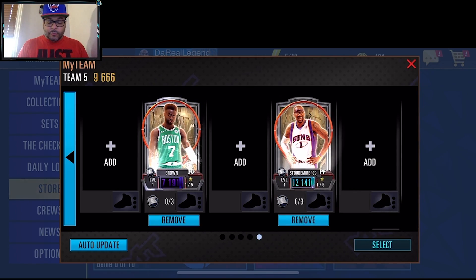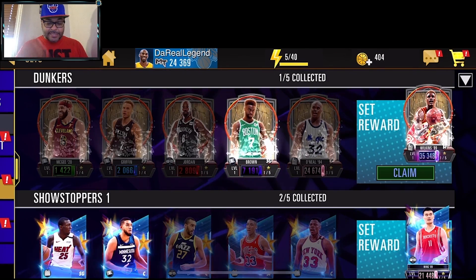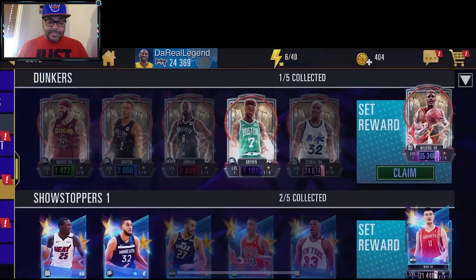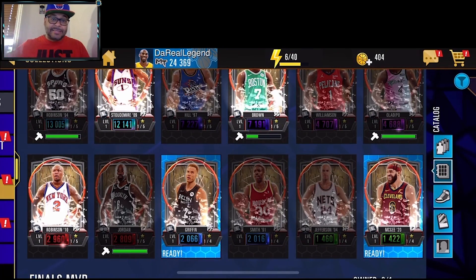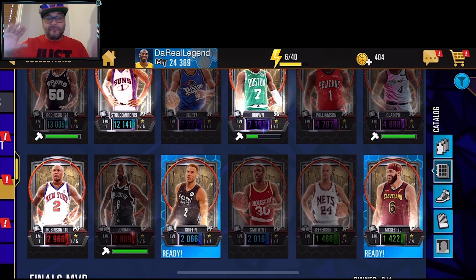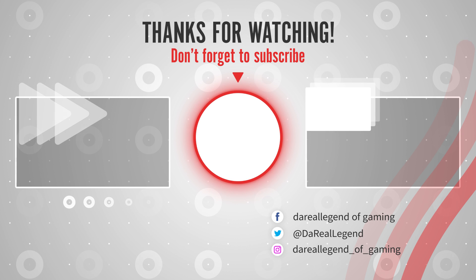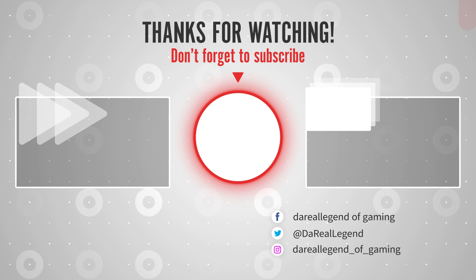We got 40 collectibles and you can craft players with them. Heading into the set — we've got Jalen Brown already, and it looks like we need to get Shaquille O'Neal from there. I have 8 collectibles already, I just need 10 more and I'll be able to craft all three players and complete the set for my first Galaxy Opal, which is looking like it's going to be Dominique Wilkins. Pretty excited about that!